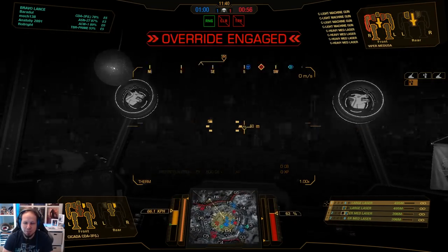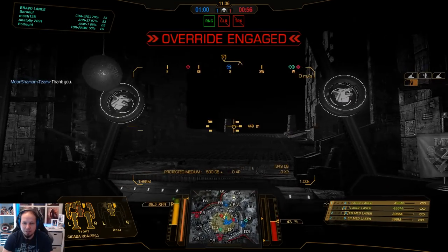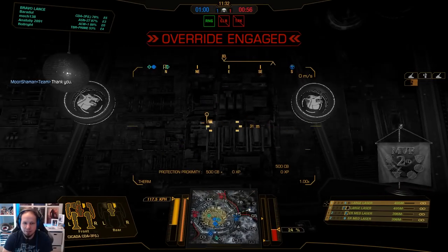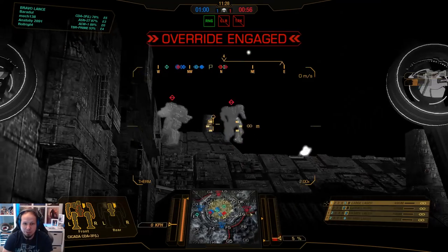We are actually under heavy pressure here in the basement, I have to say. We are kind of split from our team. I want to regroup. Let's get up again, let's get on the high ground. If we can find the UZL or the Viper, both are cored — we could technically kill them.